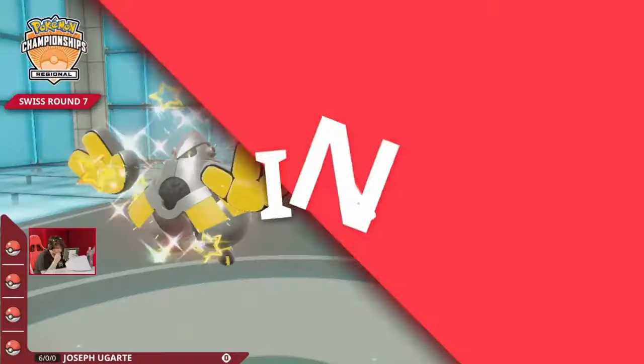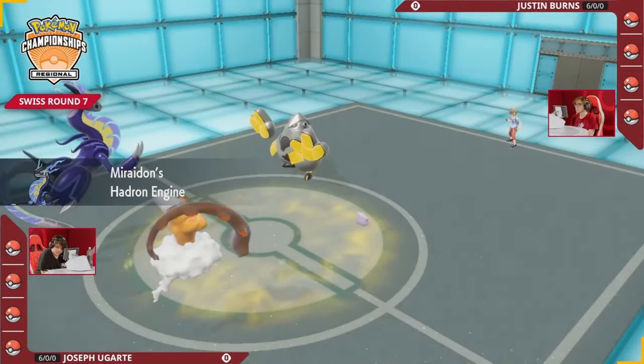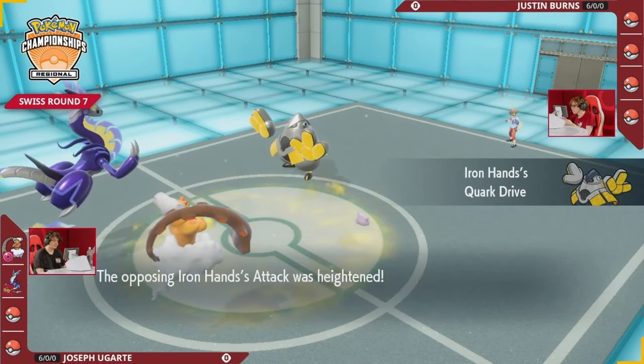Excited to see what he's got going ahead of this. Yeah, this should be a great match. A win-and-in scenario for both Justin Burns and Joseph Bugarte. Winner of this will be 7-0 and guaranteed their slot into the later rounds tomorrow.